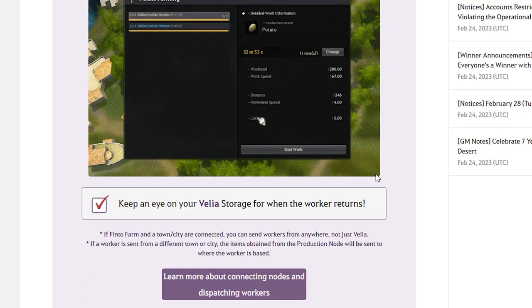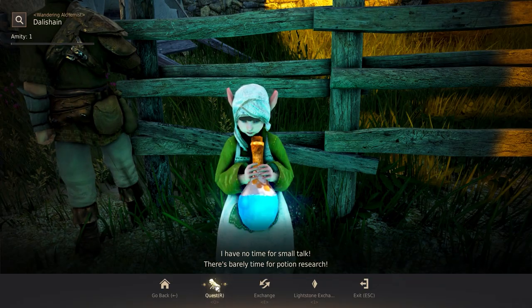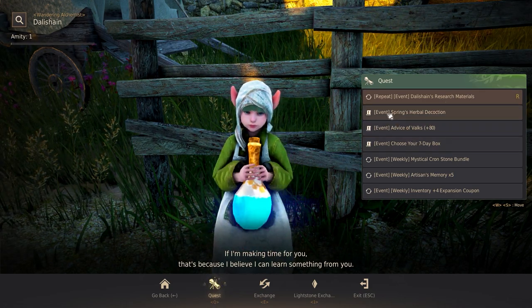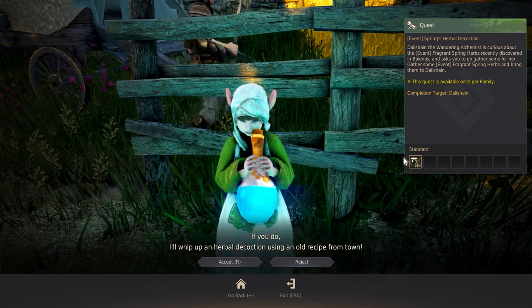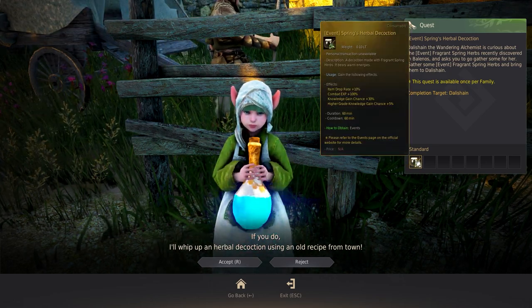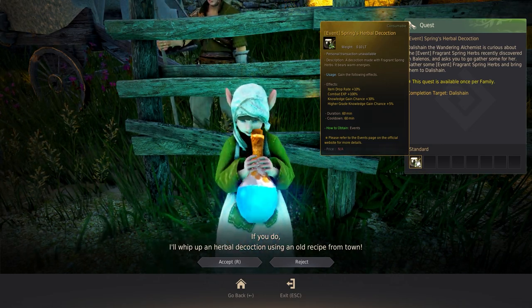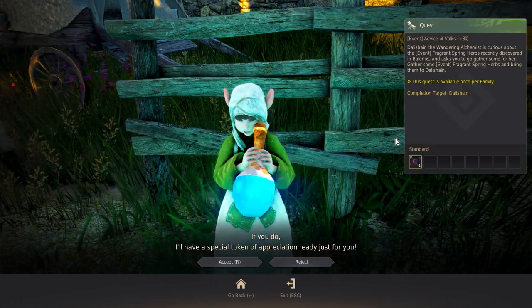Once the nodes have been purchased and the workers have gathered some herbs, they can be turned in for some goodies. Heading over to Dalashin has the new event quest. Turning in 50 herbs awards 10 of the new Spring Herbal Decoction, which gives plus 10 Item Drop Rate Combat Experience, plus 30 Knowledge Gain, and plus 5 Higher Grade Knowledge Gain, lasting for 60 minutes. For 30 Fragrant Spring Herbs, you're given a plus 80 Advice of Elks.